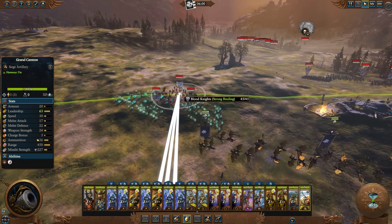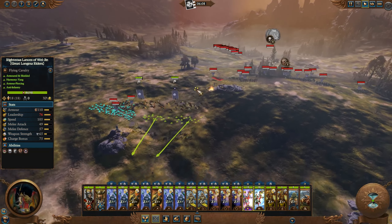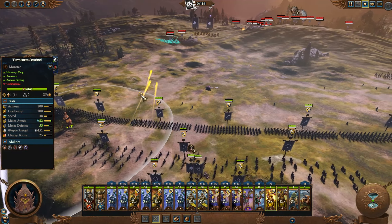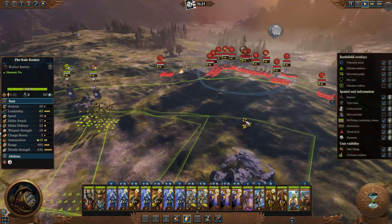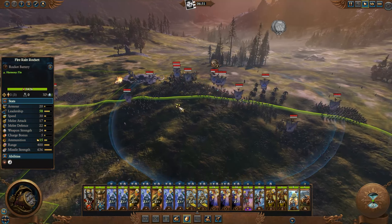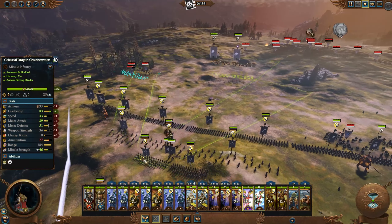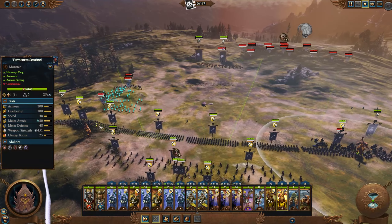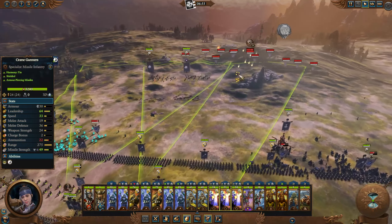I'm going to target the Blood Knights. The Hex Wraiths are actually pretty killable with my Sentinels. Those type of units will be quite easy to deal with the Terracotta Sentinels because of their massive magical damage. Good hits on the Blood Knights - we just killed four unit models. Zombies - we can just thin the zombies. I'm not going to use all my rockets, but I'll distribute a few. We've got Chargers coming in here. They're not doing well, charging straight into Halberds.